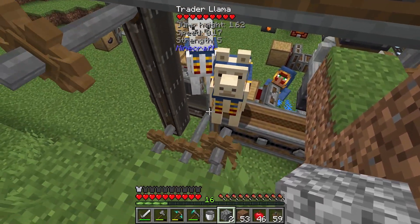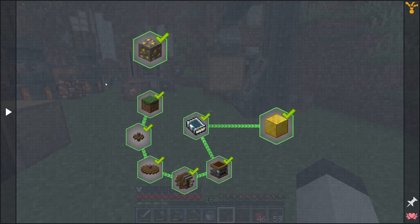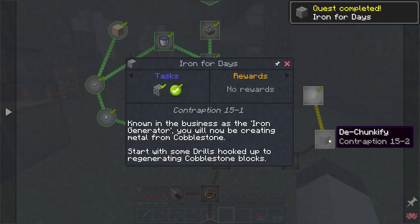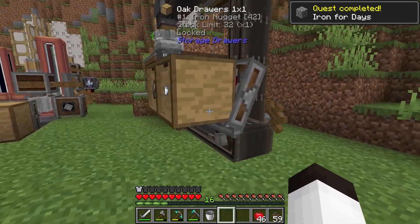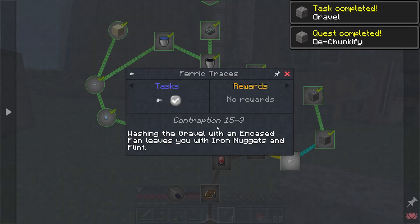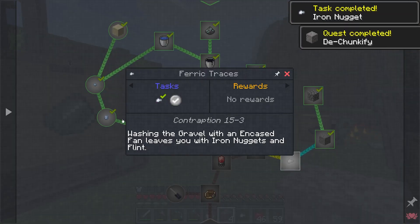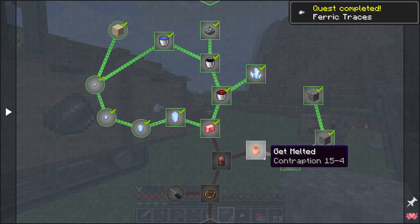Let's go look at these quests again. We definitely have the cobblestone contraption, we have gravel — let me pick up a piece of gravel right there — and we have iron nuggets. Let's grab an iron nugget. We've completed those quest steps.